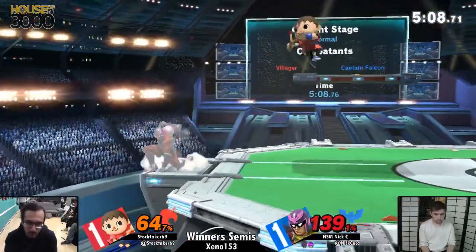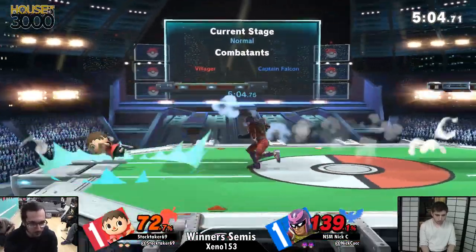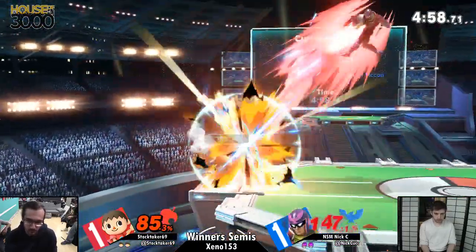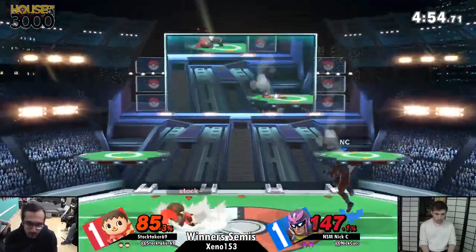I like the bowling balls — he hasn't done them yet. He's been tossing them off just in case Nixie wants to recover from down below. But Falcon's really good at being able to fade away his up-B. Stocktaker had a brilliant zero-death, but he had to air dodge away to avoid it — it's basically even again.